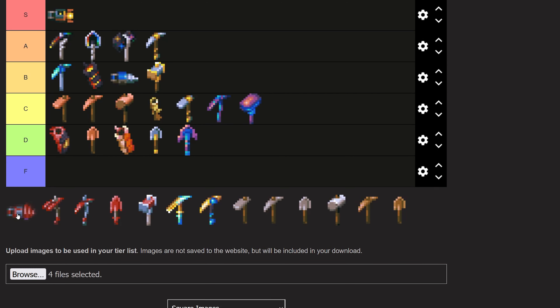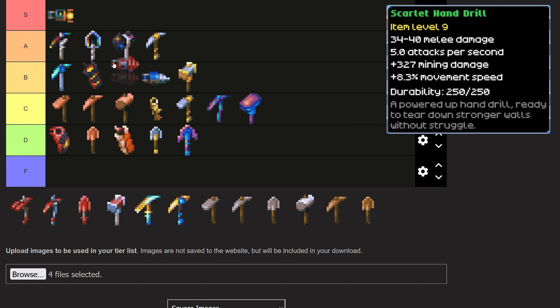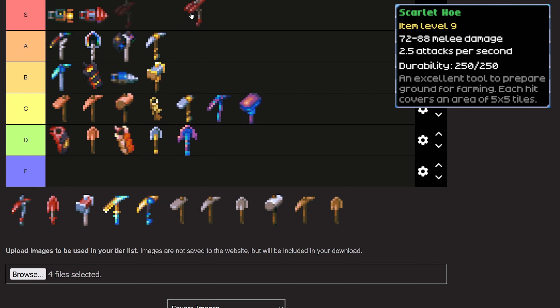The Scarlet Hand Drill — what can I say except that it is the best mining tool in the game. It is S tier through and through. It is just absolutely wonderful — its speed is unbeatable. It has durability issues, which does hurt it a little, but get a couple of them and you won't have any problems, or keep a repair bench on you. The Scarlet Hoe is going into S tier as well. It is the best of all the hoes at the time of this recording. It gives you a 5x5 grid — grab this one as soon as you can and just use it for the rest of the game.